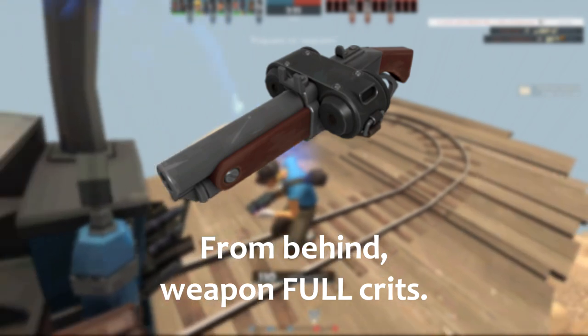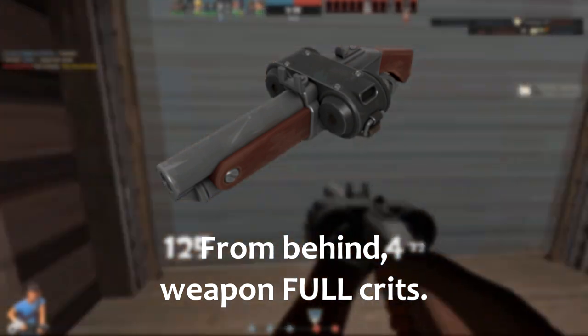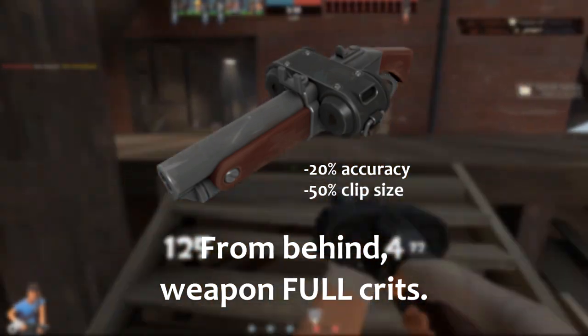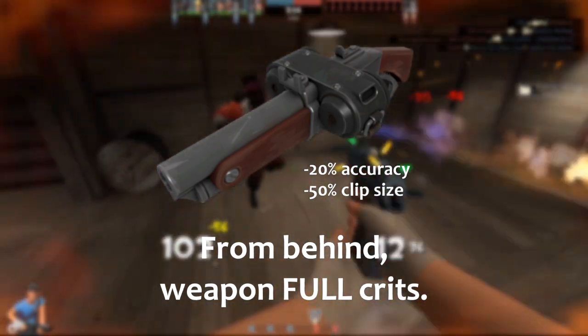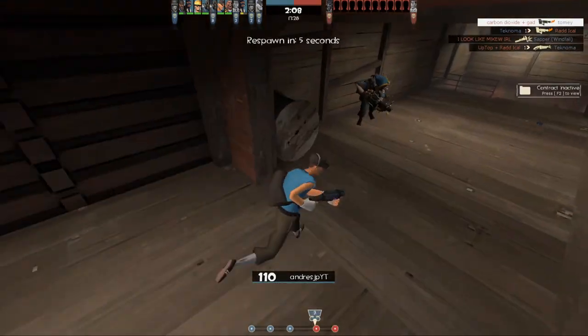The middle ground option — the 'dude where's my med' version — goes like this: from behind, the weapon does full criticals, roughly 180 damage base, instantly killing most classes. In exchange we keep the 20% accuracy penalty and change the ammo penalty to 50%, making it a frontier justice-style weapon for the scout. Definitely radical and probably unbalanced as hell, but it sounds fun.